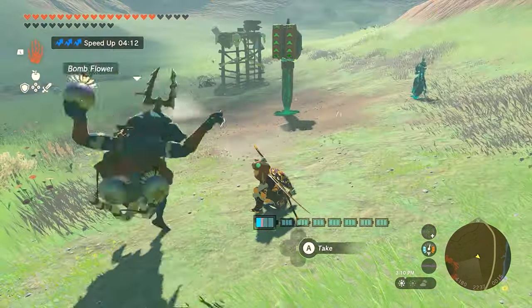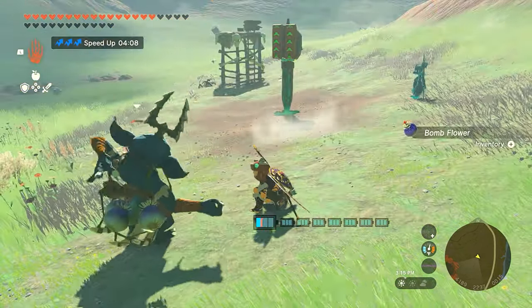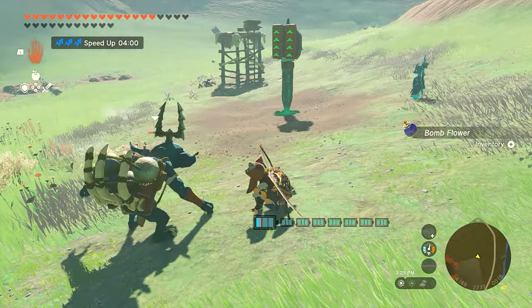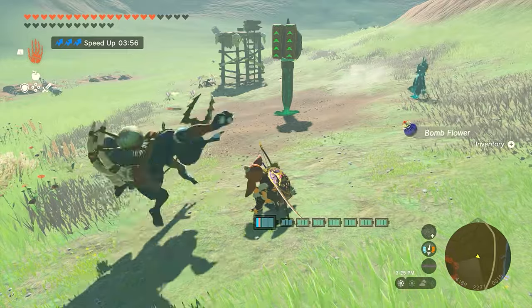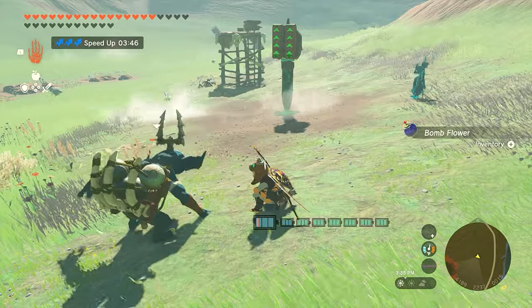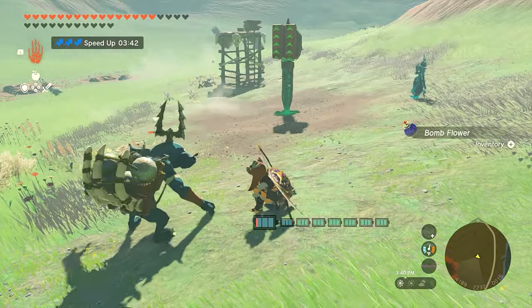If the prompt comes up when the bokoblin does not have the bomb in its hands, that's incorrect — you will take from the basket instead and will need to readjust Link's position. Once you're in position, all you need to do is keep pressing A and you'll collect as many bombflowers as you want. If you have zero bombflowers, it should take a little over 30 minutes to get 999. If you have a turbo controller, that's even better — you can leave it and collect non-stop.